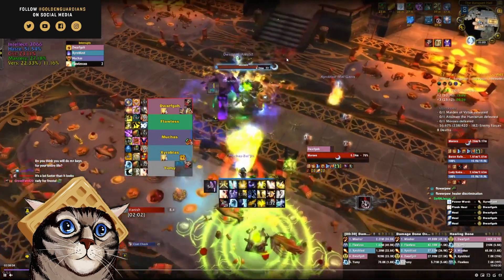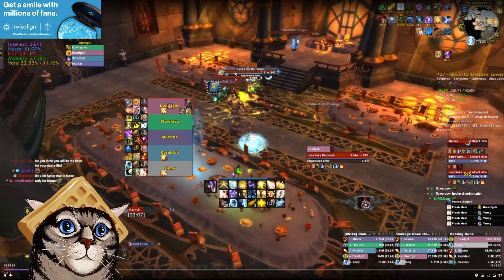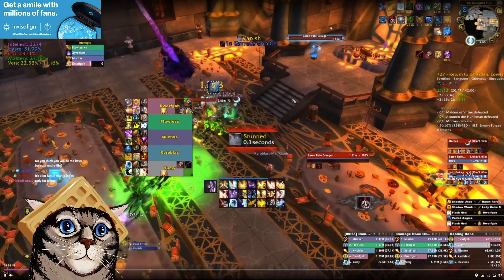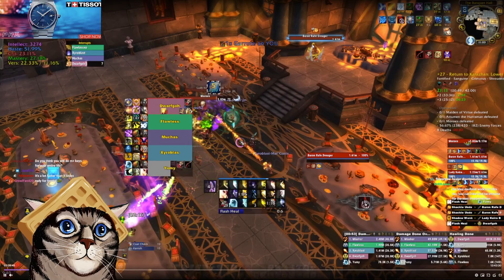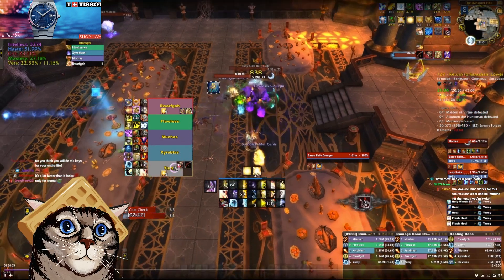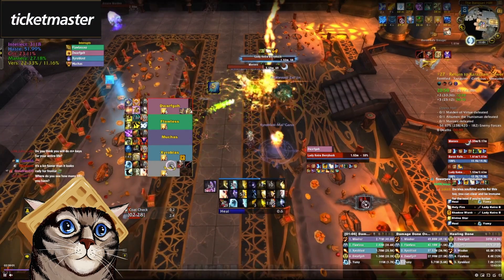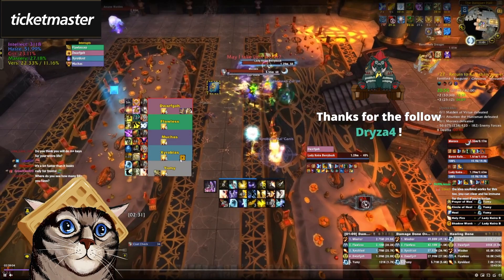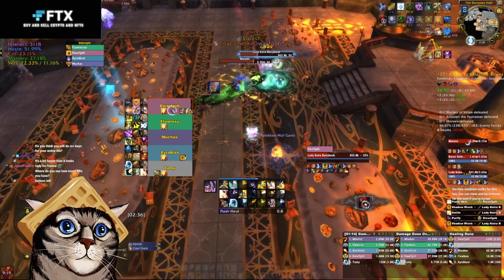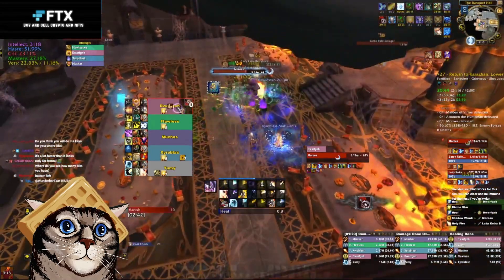Once you lust and kill the first two, drag the remaining mobs in one at a time. You can re-CC these guys with anything — I use Shackle Undead as a priest. Having a priest is very good here. You can also use Hunter trap or Paralyze. If you play Kyrian Priest with the Kleia Soulbind, you can use it to remove two different bleeds. Even on other healers — Resto Shaman, whatever — Kleia can be really good on Tyrannical, especially in a pug.